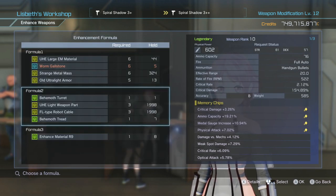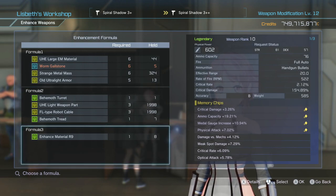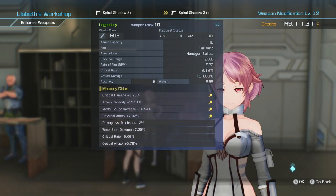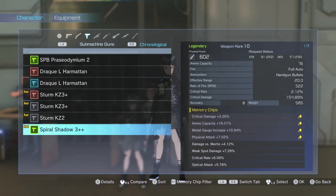The first two formulas are going to use regular materials, and the last one uses the actual enhanced material. Right now I've got eight rank 9 materials, so let's do it — it goes from 375 to 602. We click yes, and there you go. We now have a Spire Shadow 3 Plus Plus.